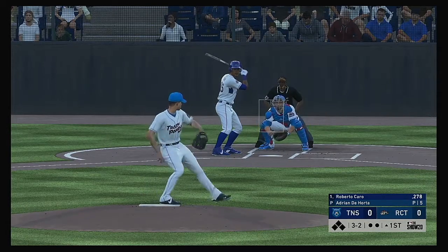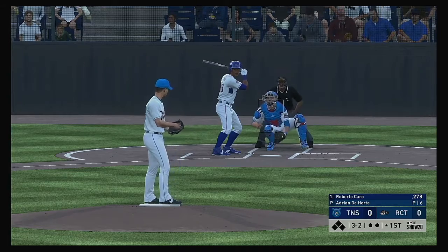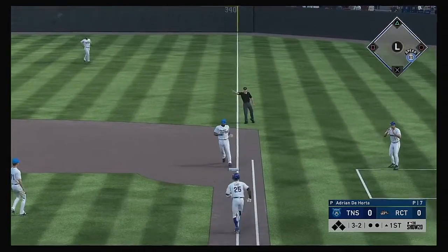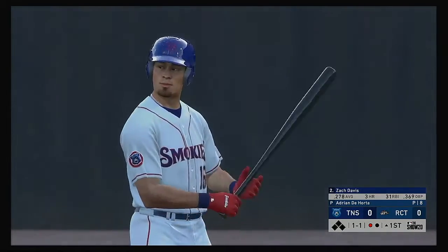A 3-2 pitch — hard liner, but it will be a foul ball. Temperature reading at an even 80 degrees at first pitch tonight. Hit on the ground down the first baseline, and he'll take this to the bag himself. There's your first out of the ball game.